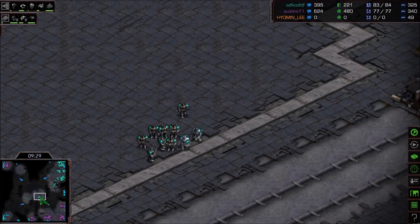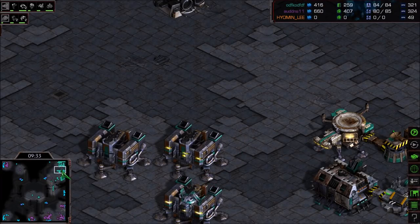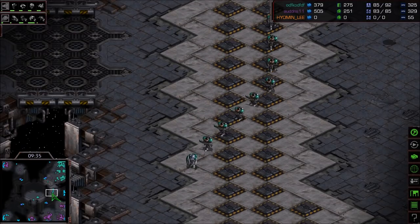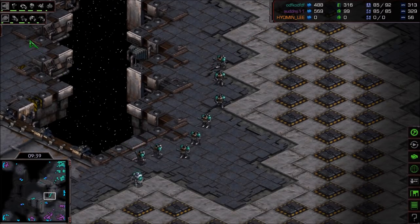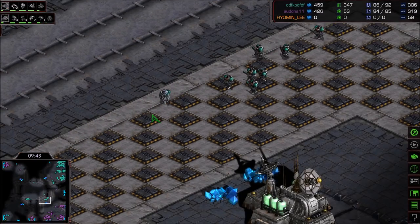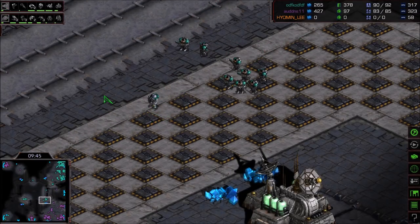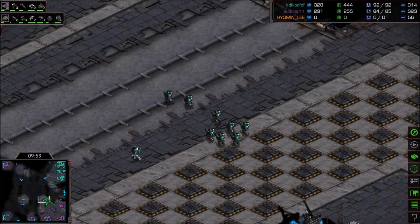The top left base has not been scouted by Flash at this point. Is he making a third base here at the nine-minute mark? The ways of Flash are mysterious. He's got Hydralisks in production for the Zerg player, and Flash is working on Vulture movements — is Flash hyper-transitioning into Mech? He's still making Marines though. We'll have to wait and see.